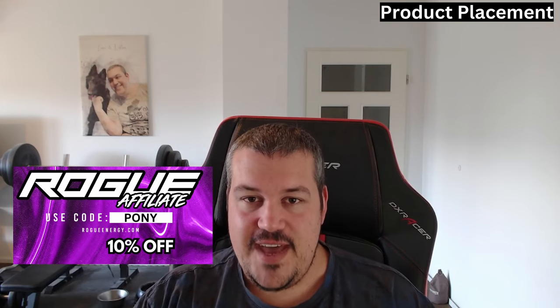This segment is sponsored by Rogue Energy. It's an energy drink with only five calories per serving, and if you go for the hydration version it's even zero calories — my energy of choice. Check it out via the link in the description, and if you use code 'pony' you'll get 10% off your next order.